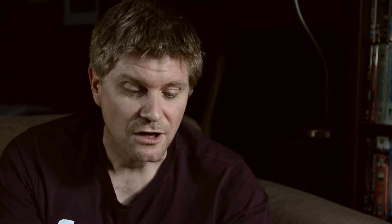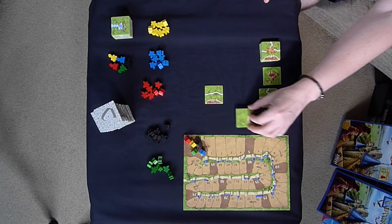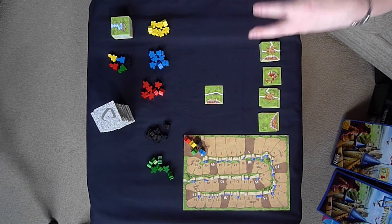I'm not going to be explaining the mini expansions — I'll let you discover that for yourselves. I'm just going to talk about the actual base game. To win the game, you need to score as many points as possible. You get points by laying tiles and building features. Completed features such as roads, cities, and monasteries will score you points, as will fields.